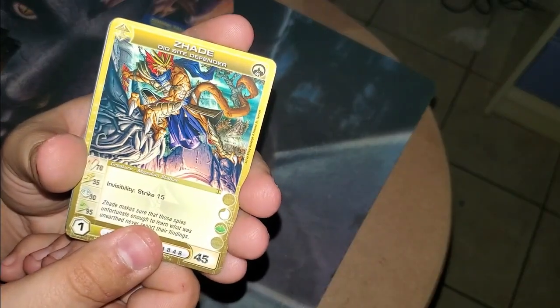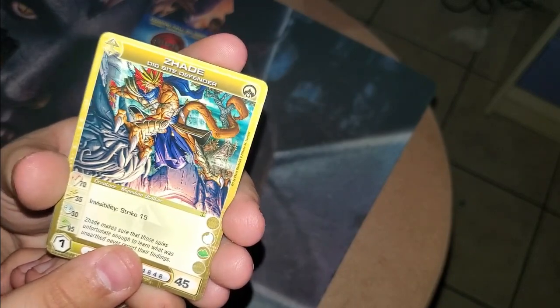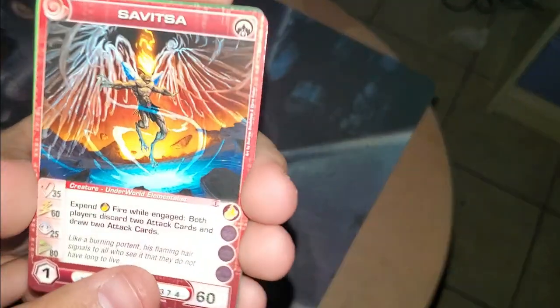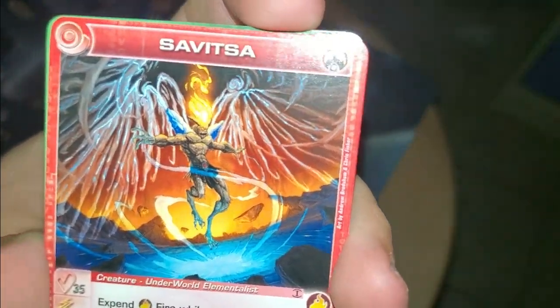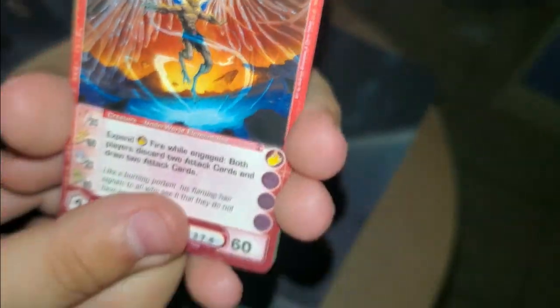Elemental counterpoints. Jod, Dixite Defender — this is a very underrated card. Jod, Dixite Defender is a really good Mepedian to use in a strike deck. Amblox. Savitza — I thought Savitza was really, really cool. Can we just get a quick close-up on that art? Savitza is so cool.